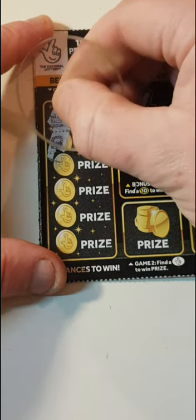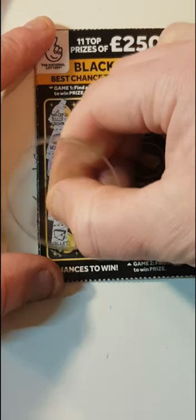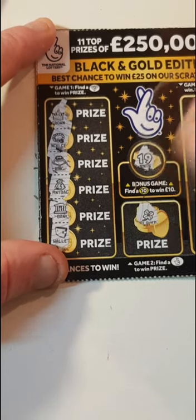We have a crown, a necklace, a ring, a money bag, a bank, and a wallet. Nineteen, a clover.